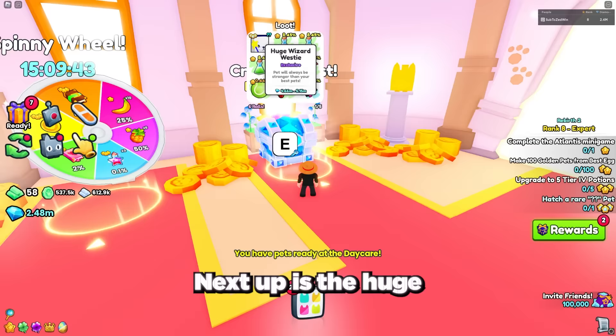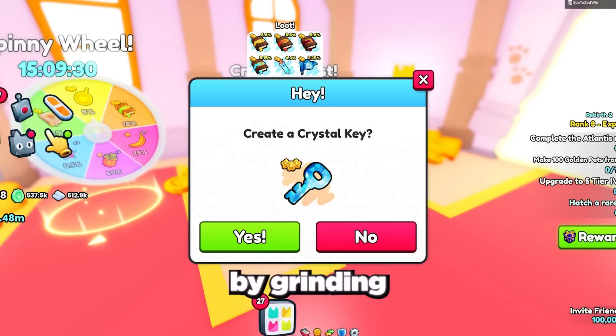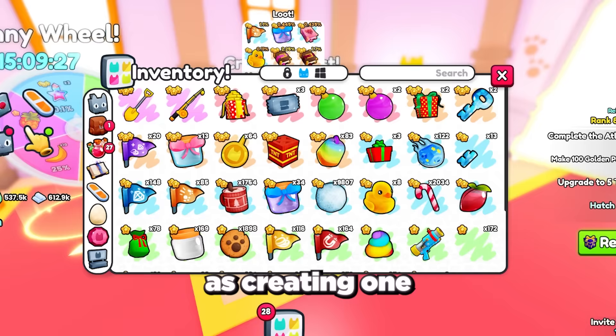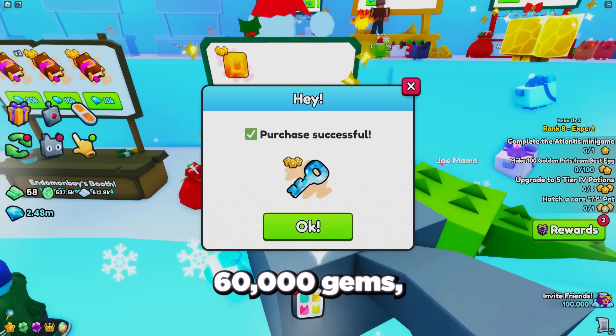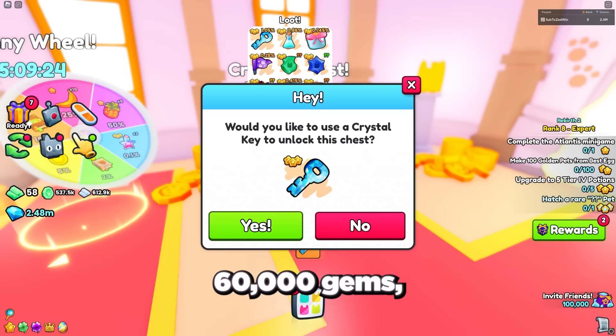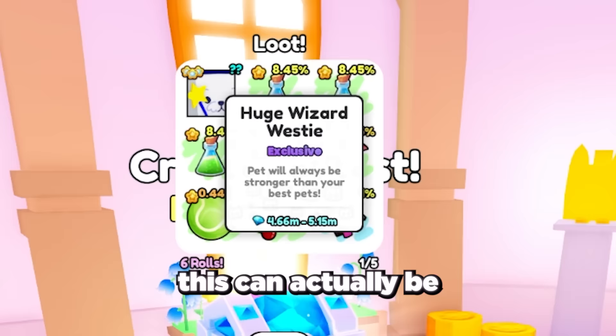Next up is the huge wizard westy, which you can get by opening the crystal chest. To open it you need crystal keys, which you can get from drops by grinding your best area, gift bags and presents, or by combining the top and bottom halves of the crystal key. You can also buy them from the trading plaza — currently one full crystal key is about 60,000 gems. The percentage for the huge is unknown but estimated around 1 in 1000. If you grind the keys yourself and get lucky, this can actually be a free-to-play huge that's quite easy to get without spending gems.